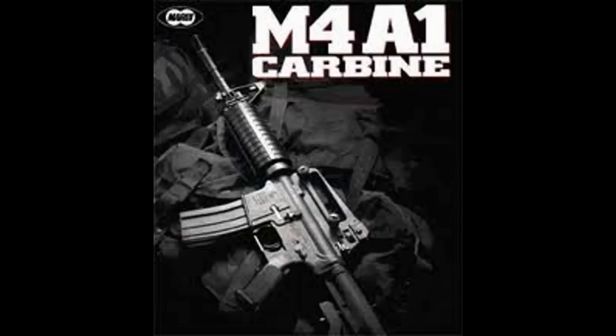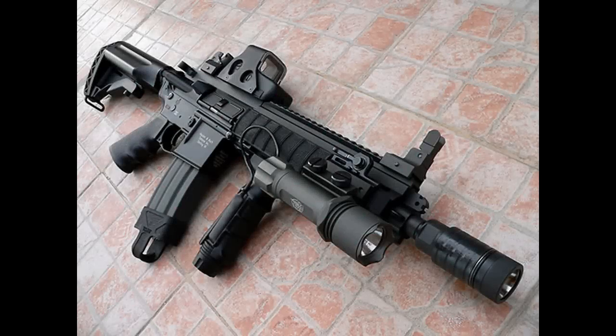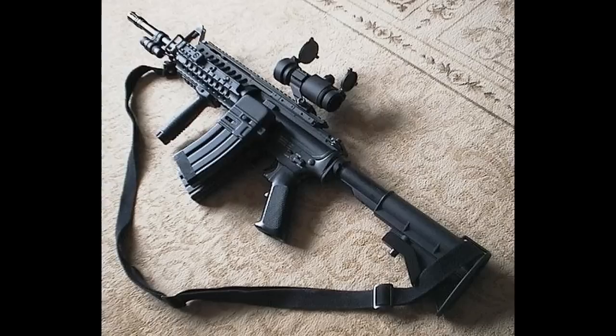The first gun is the M4A1 Carbine, or M4, and it is primarily used by Navy SEAL operators and is a short compact version of the M16. Its specifications are 5.56mm bullets, weight is 5.56 pounds without magazine and 6.65 pounds with a loaded 30-round magazine. The length of the gun is 33 inches with the stock extended, 29.8 inches with a retracted stock. The barrel length is 14.5 inches and the muzzle velocity is 3,000 feet per second.